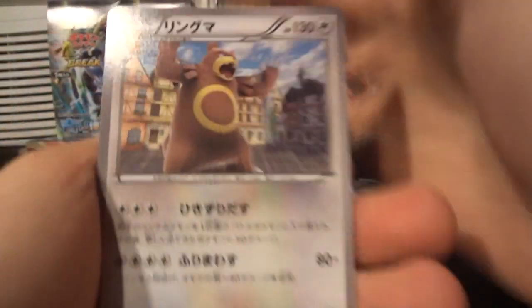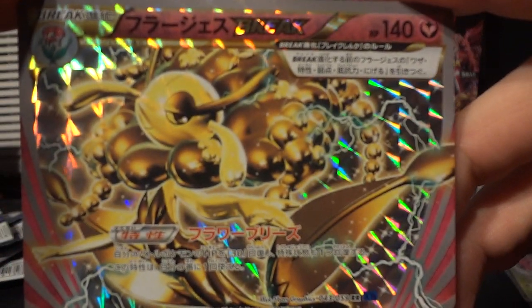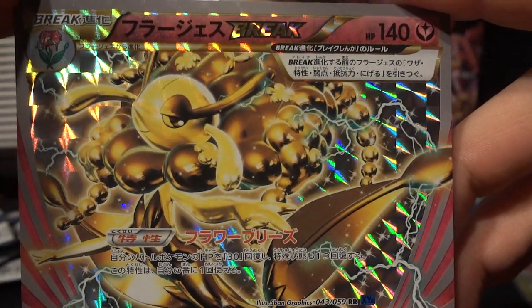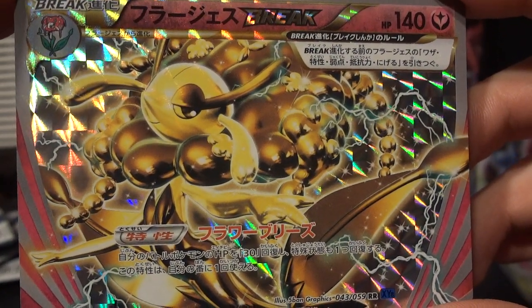Usually around box four or five is where I start to hit my stride. Ursaring, Teddiursa, Scatterbug, Remoraid, and there is the Florges Break. Already pulled one of these guys, but it's nice to be able to see it again. Nice look at that card — potential thumbnail material, future note for myself.